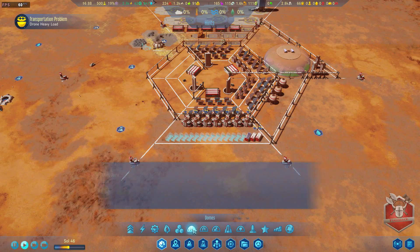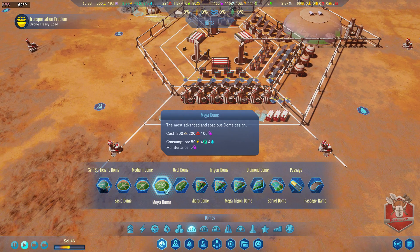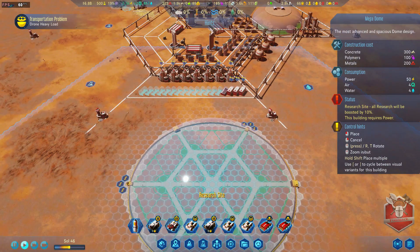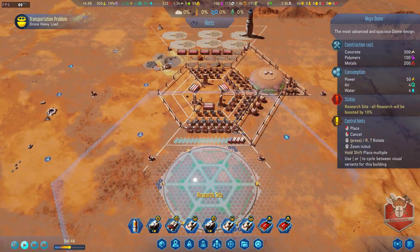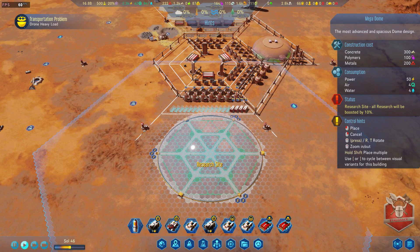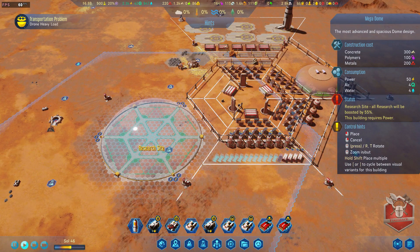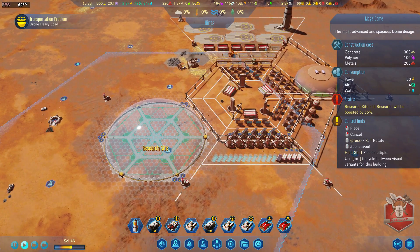Now we can start looking at a dome. We have a self-sufficient dome available, but I think the real one we want to build straight up is the mega dome - it has a lot of space inside. It should fit nicely in our designated area, and it's in range of a bunch of research sites that will actually boost research for this facility.